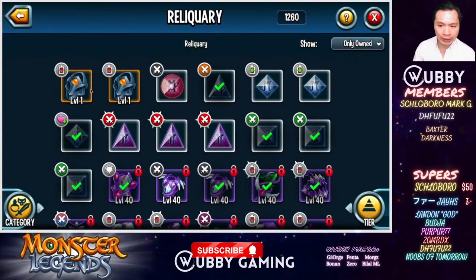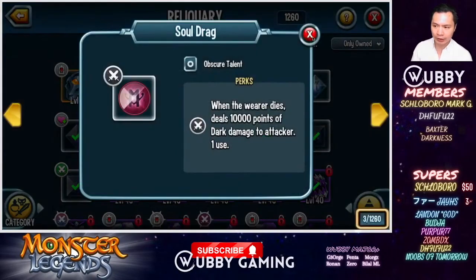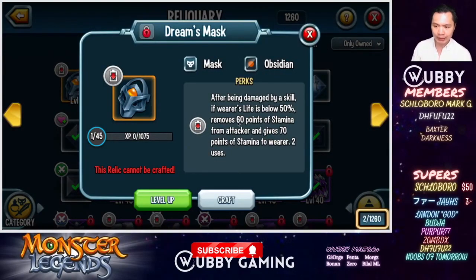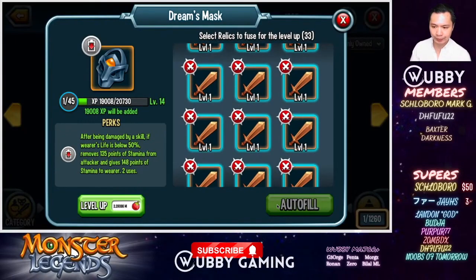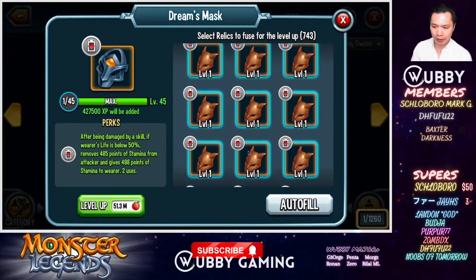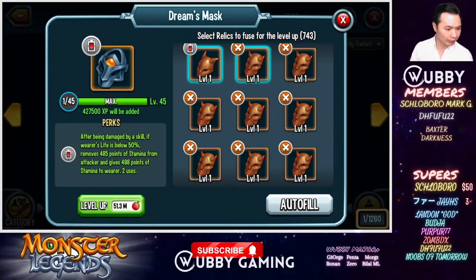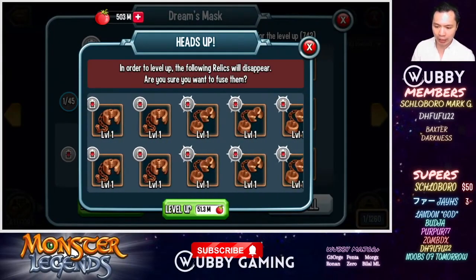So we did get two of these. We're going to lock them first — if you don't know how to lock relics, press this icon. When you lock them you can't accidentally feed them, so I do recommend locking all your best relics. Dream Mask at level one: if the wearer's life is below 50%, removes 60 points of stamina from the attacker and gives 70 points of stamina back. What's really strong is it removes stamina and also gives you back stamina — really useful. I'm going to level up both of these. If I go auto fill, does it use my Bronzes first? It does. So we're just going to auto fill all the way to 45, which should use up all of my Bronzes.